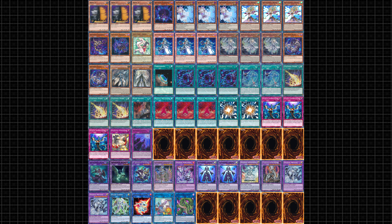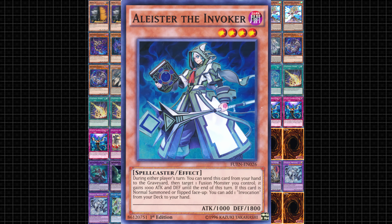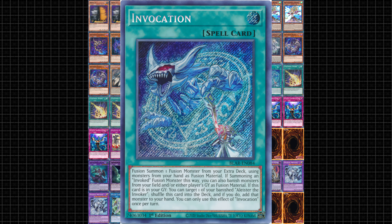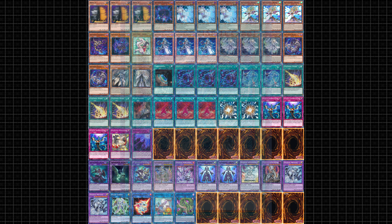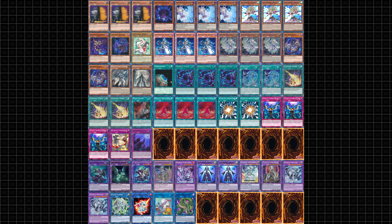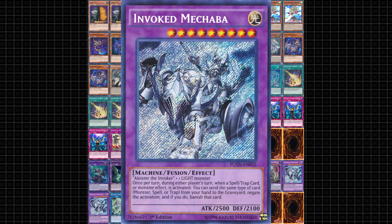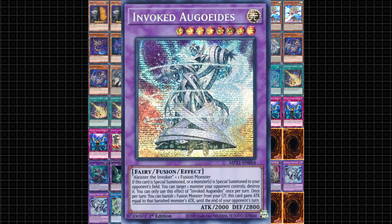The Dogmatica and Invoked engines are run at full power. For Invoked: 3 Magical Meltdown, 1 Terraforming, 3 Alistair the Invoker, and 2 Invocation. The reason you only run 2 Invocation despite it being searchable is it's best to have a backup plan if the first one gets negated or banished. The targets for Invoked Fusion Summons are 2 Mechaba as the best target, 1 Purgatrio for OTK options, and 1 R-Guides for additional removal.